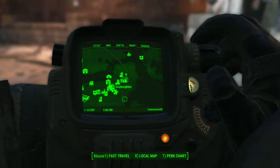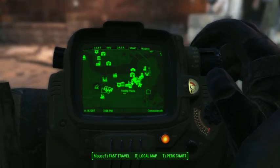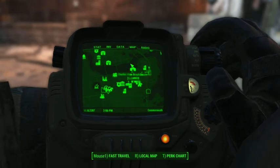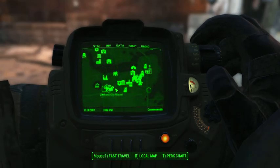Where you want to go is to Goodneighbor, which is a town. If you look at Diamond City you go in sort of that direction, past Vault 14 here. It's where Dr. Amari is located. I suggest you don't go through the route up north because it's far more difficult — I suggest you get to Diamond City and then turn this way.